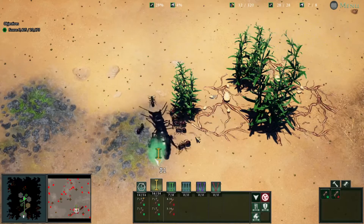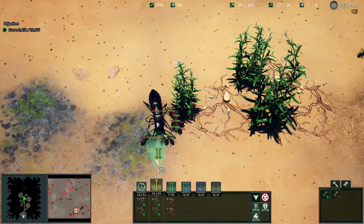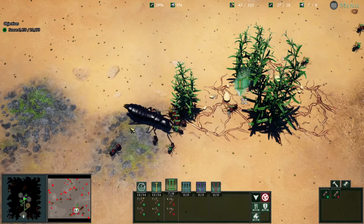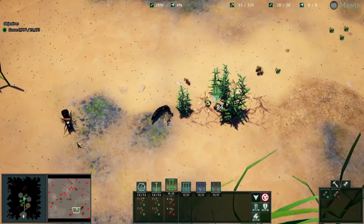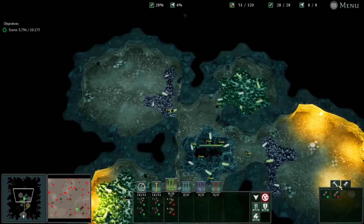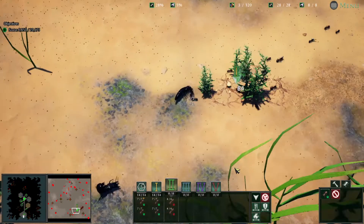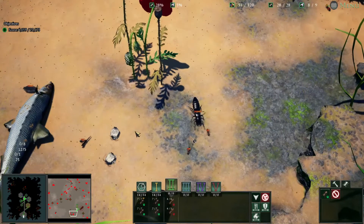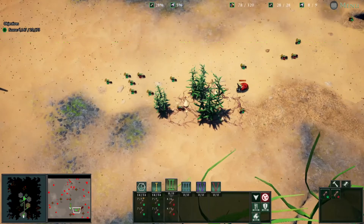We're going to begin our first duel with this devil's coach horse adult and pretty much rip it apart. They don't stand much of a threat alone because their attack speed is pretty low. My dog — yeah, ignore my dog, he's just always kind of annoying. Now we're going to continue on and send everyone over here, because we've basically cleared this out, so it's time to start expanding.